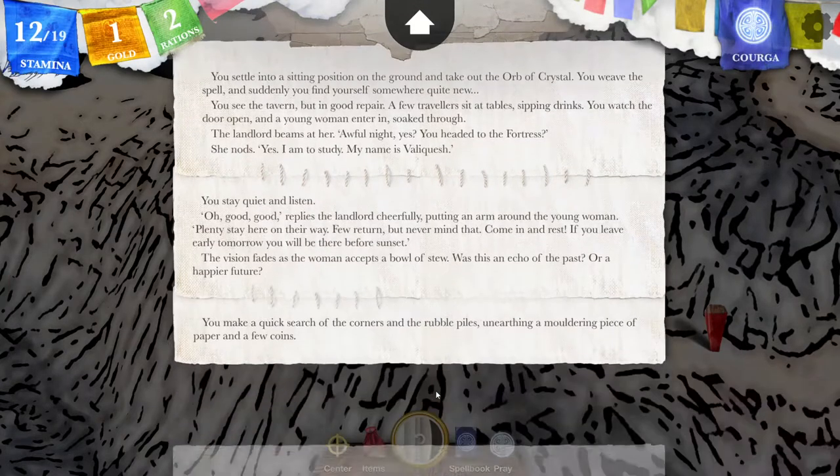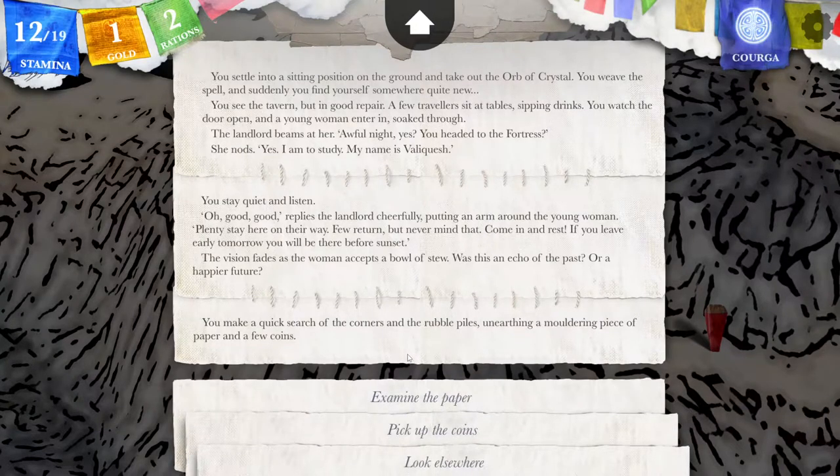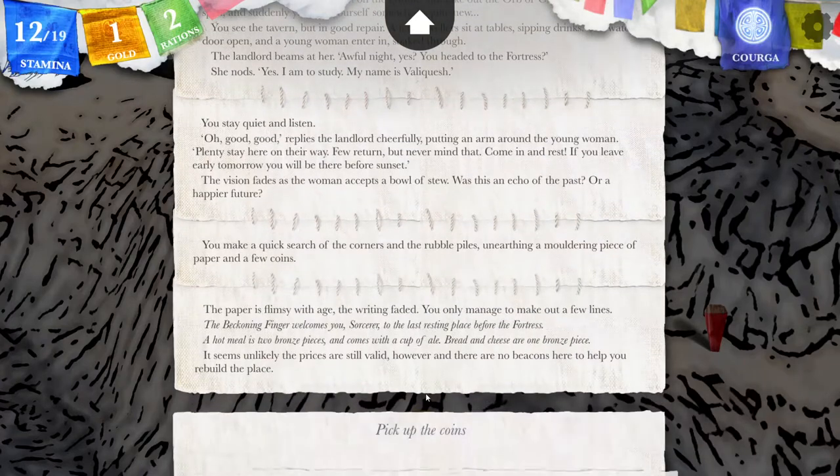I'll have a search around and see what I can find. You make a quick search of the corners and rubble piles, unearthing a mouldering piece of paper and a few coins. I'll examine the paper — the coins aren't going anywhere. The paper is flimsy with age, the writing faded. You only manage to make out a few lines. It seems unlikely the prices are still valid, and there are no beacons here to help you rebuild the place. But I could still pick up the coins.